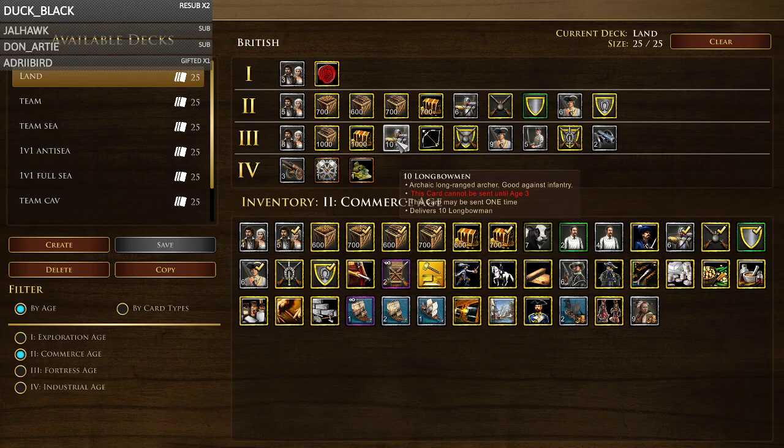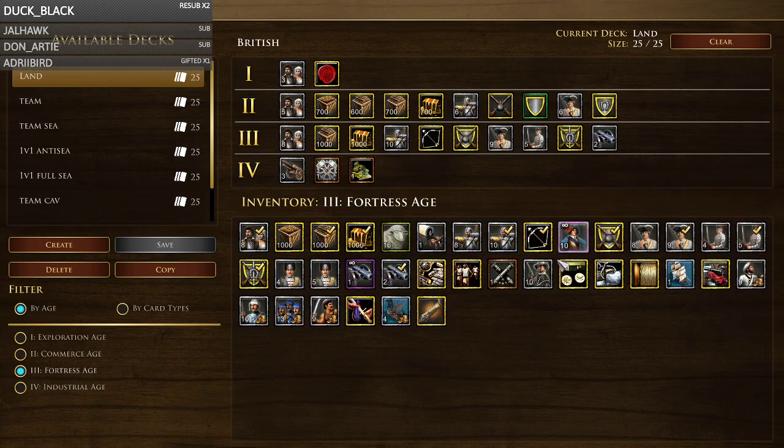Nine musk is a bit questionable. Looking at the other shipments available, you have infinite 10 pikes, five goons, 10 jaegers, and highlanders. You could potentially add jaegers instead of nine musk, but sometimes you just need anti-cav right now. If there was a five goons option, I'd 100% replace nine musk with five goons, because musketeers aren't as good in Fortress. For example versus Dutch or Germans, you want goons — against Germans you have a lot of Uhlan and skirmisher-war wagon, and goons just DPS down those Uhlans quickly.